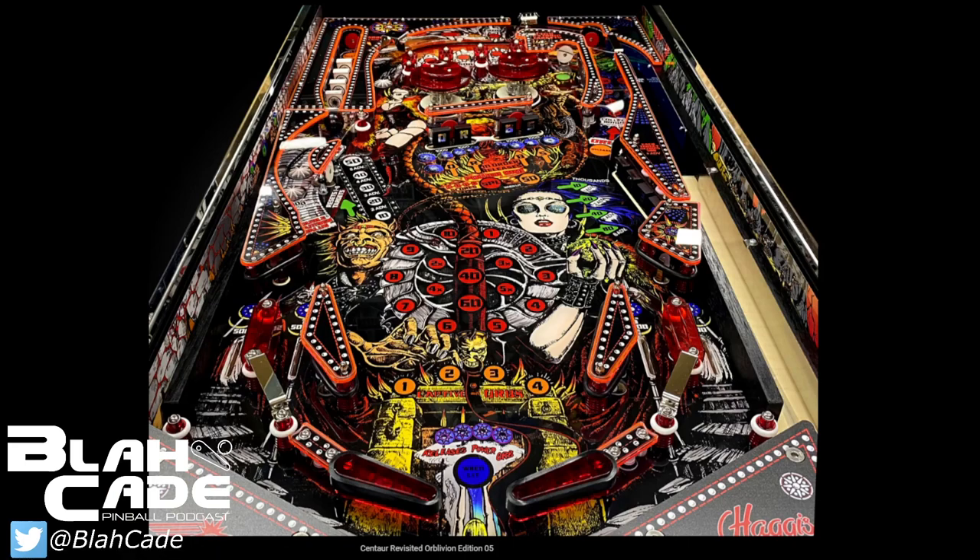Here's the color playfield without the lights on, so you can really get a sense of how much color got put in. These tables don't have a wide side apron for mirror blades, but they managed to squeeze something in there — pretty sweet. The plastics are also colored, and the fluorescent orange underlays on them really make them pop. I kind of wish it had real rivets though.